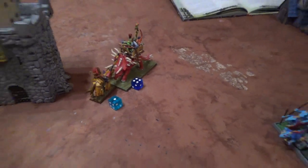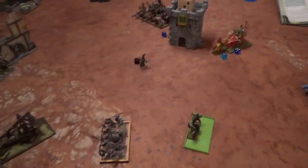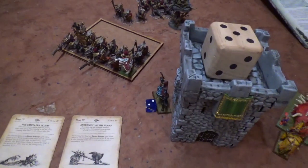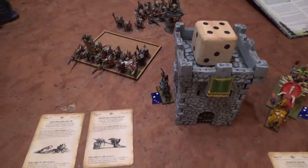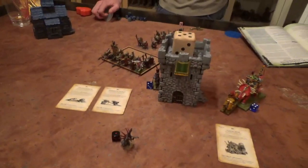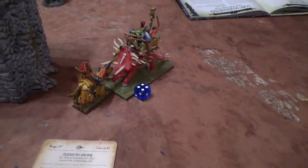Bretonnia turn five. I tried to charge the Knights of the Realm onto his Skink Priest but failed. The lord went out on his own to kill the Stegadon. My level 4 Prophetess moved up to be able to cast Dwellers on that unit. In the magic phase — the first glimpse of light — I cast Dwellers on his big Temple Guard unit and killed Lord Kroak. I also cast Awakening of the Wood on the same unit, killing maybe one or two. I cast Flesh to Stone on my lord, and with the Lore attribute healed him to full wounds; she got one wound as well. I got a direct hit with the trebuchet and killed a couple more. In close combat, no wounds on either side — he's stubborn and made the leadership test.